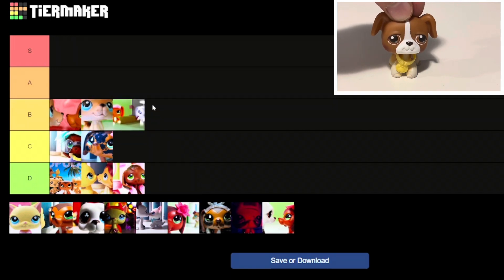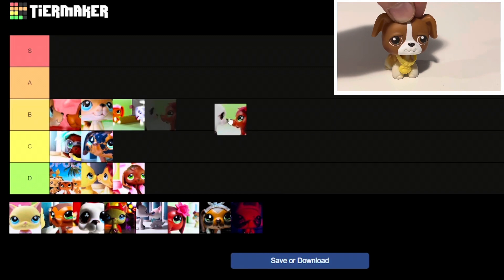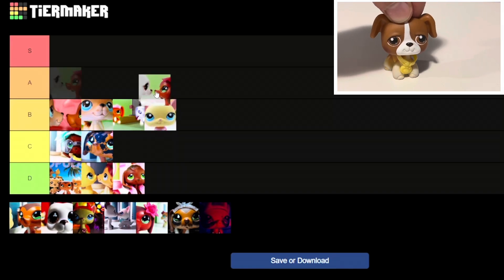I'm thinking A or B for episode 9 — we could throw that in the B tier, I'm thinking B tier for that one, because when we get even closer to the Party of the Century, that's where these episodes get crazy. Now episode 10 — I like 9 better, so 9 will actually move up to A tier.